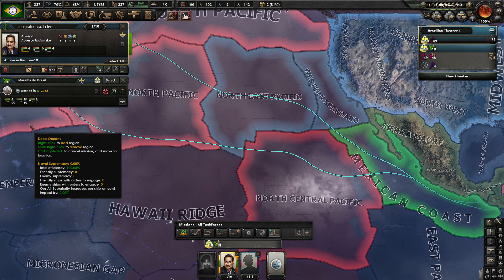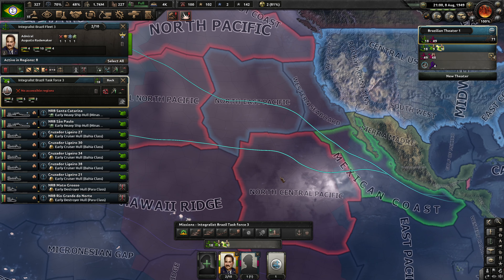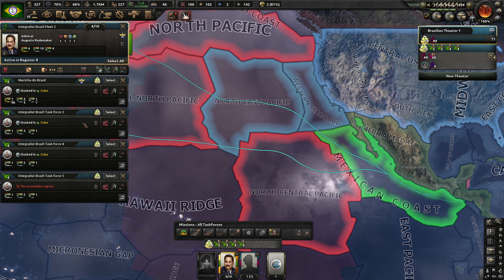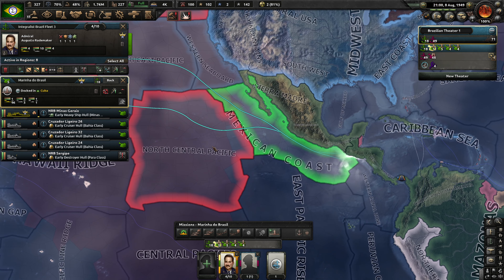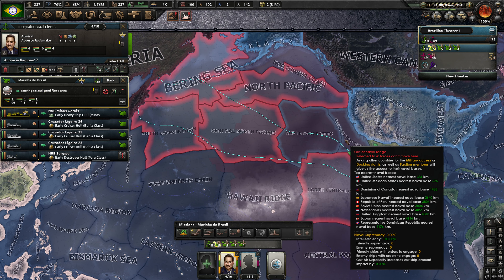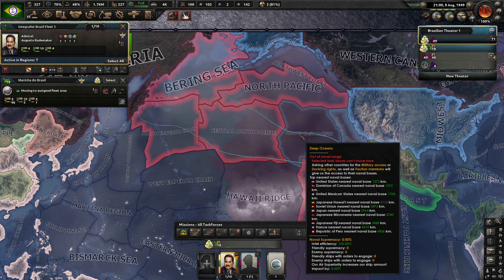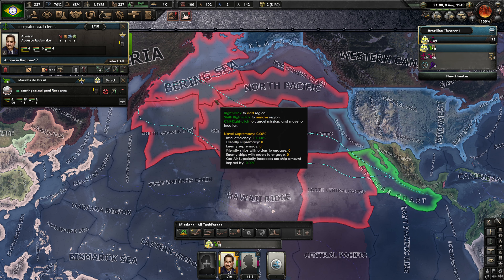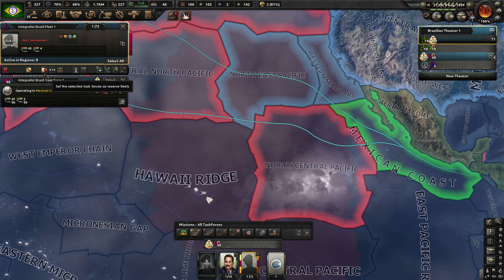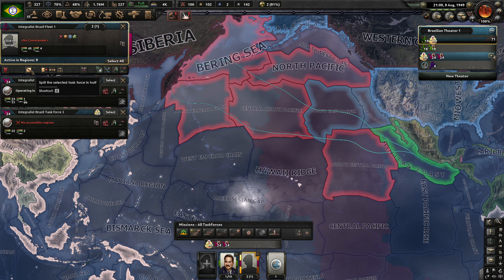Okay, what we're going to do here is split the selected task force in half. We're going to select these guys and just have a bunch of task forces here. We're going to count these out — there are 8 — and split them up like so. More than we need, or maybe that's the correct amount.